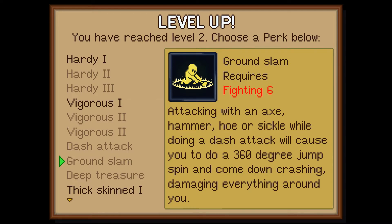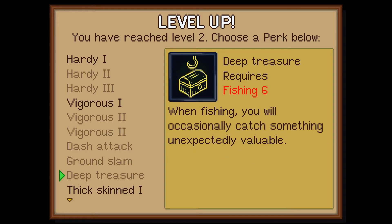It requires fighting 6. Attacking with an axe, hammer, hoe, or sickle while doing a dash attack will cause you to do a 360 degree jump spin and come down crashing, damaging everything around you. That sounds pretty badass. And then there's deep treasure.